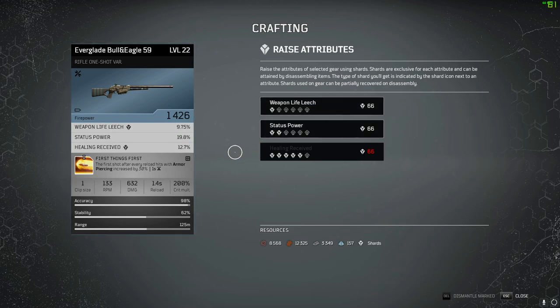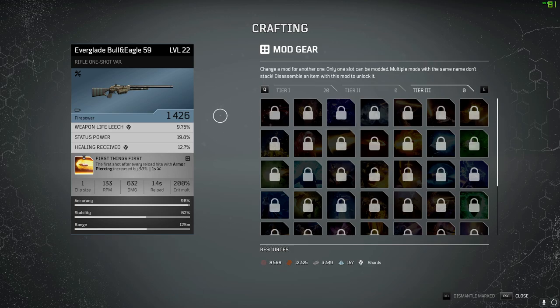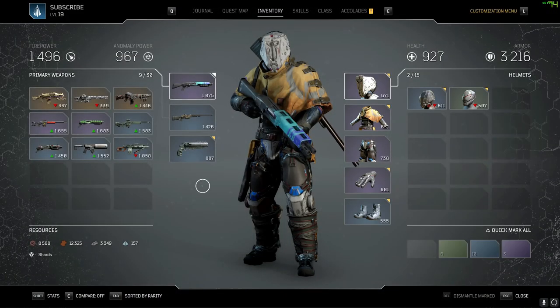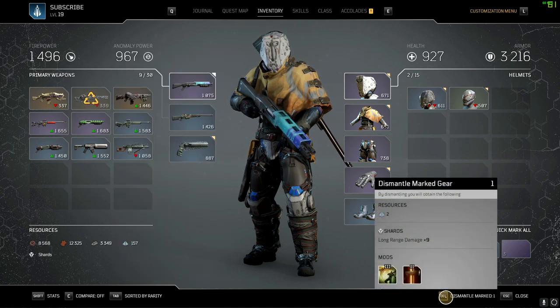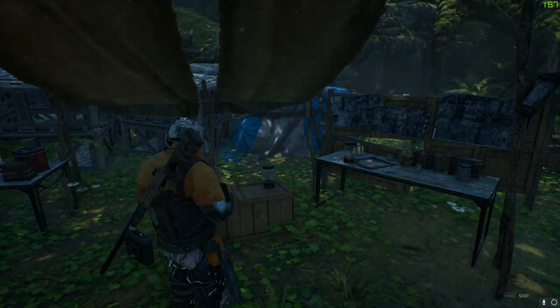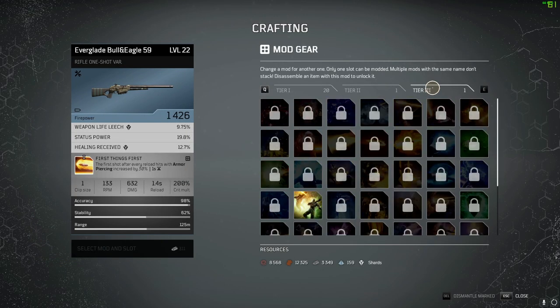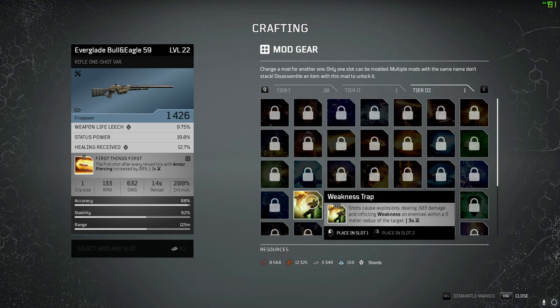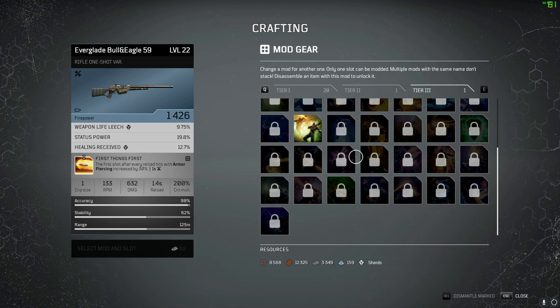If you want to mod the gear, you can change the mod to any that you have available. On this character I don't have any tier-three mods yet, but if we go to inventory and dismantle an item — for example the Rarox's Gaze — you can see at the bottom you'll receive mods. After dismantling, when you go back into crafting you should now have access to tier-3 mods that came off that item. Dismantle as many epics and legendaries as you can to get those mods.